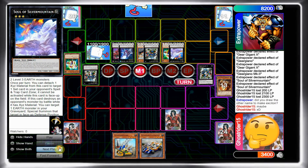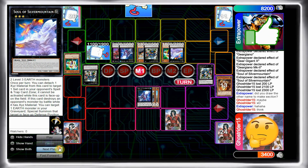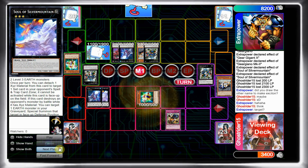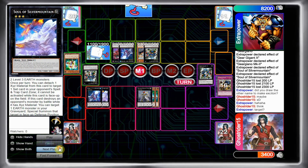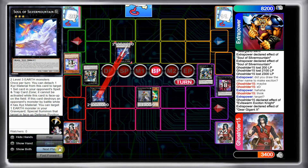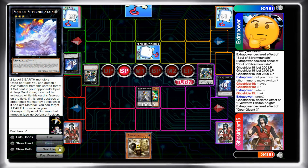I thought about it for a while, and the play I decided to go for is Honor Arc — I Honor Arc the Soul Silver Mountain, activate Gear Gear Gear, special summon my MK2s, and now I go for Excited Knight. He's going to special summon but I'm going to run it over in battle. He just sets a monster and passes.